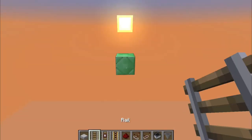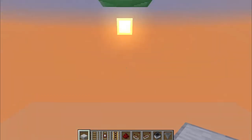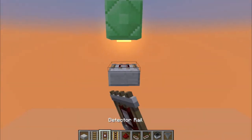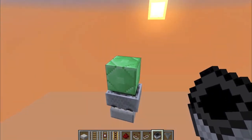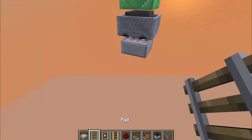To begin, we're going to start with the block that you will be dropping your item onto. We're going to go down one block and place a half slab on the top side, then a detector rail with a minecart with a hopper. This is very important because that will be able to suck items from above this block.